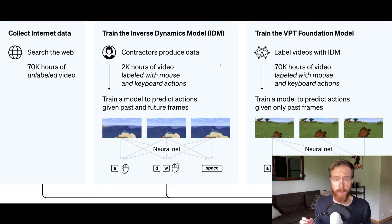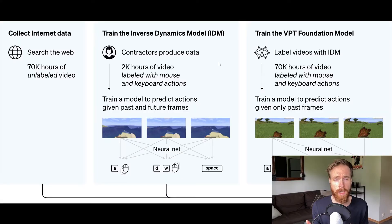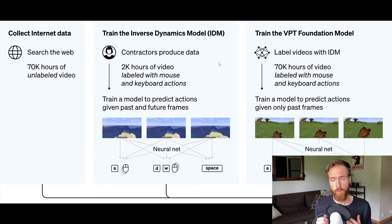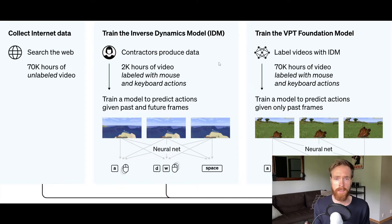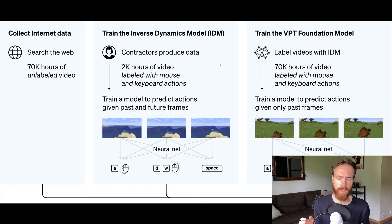So let's have a look at how they ended up with this VPT foundation model. They started collecting video footage from the internet and ended up with about 70,000 hours of unlabeled video. Unlabeled means they don't have the user inputs like keyboard actions and mouse movements. To combat this, they hired human contractors to produce more data, which was labeled — so they knew the mouse movements and keyboard actions. They ended up with about 2,000 hours of this.